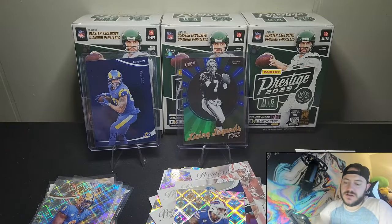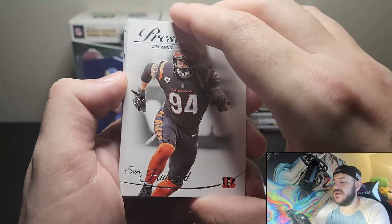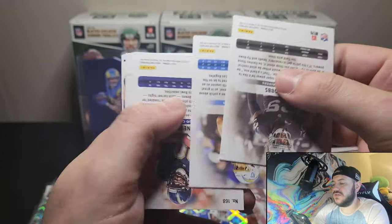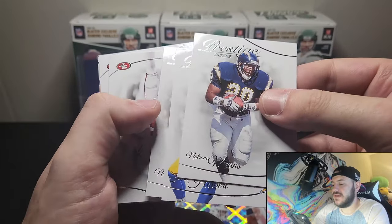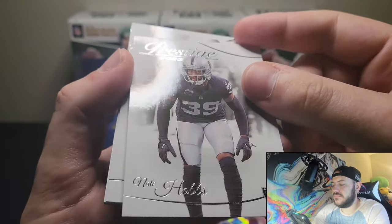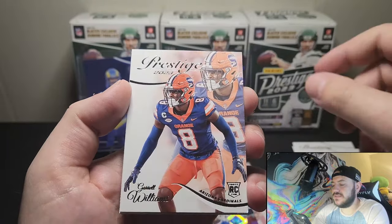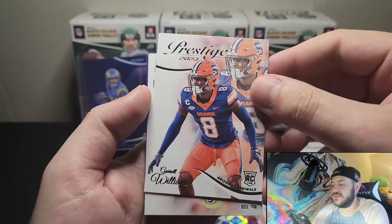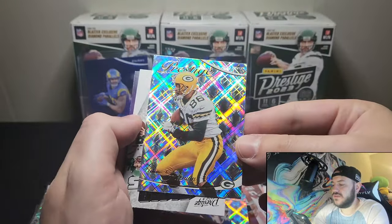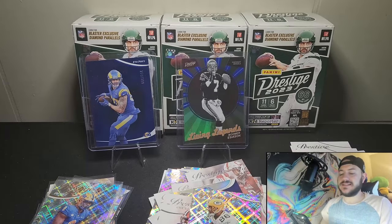Prestige! We got Chris Godwin, Tariq Woolen, DK Metcalf, Will Anderson Jr., and a Jordan Poirier on the diamond — nice. I love that you pretty much get one of these diamonds in every pack. We've not hit our numbered card yet so I believe this is the pack it's going to be in. Sam Hubbard, Lewis, Woodson. We have Justin Herbert, Nate Hobbs, George Kittle, Brandon Aiyuk, Garrett Williams on the rookie — Arizona. And Antonio Freeman on what I assumed was our numbered card, but it is not numbered.